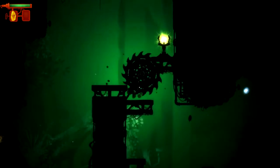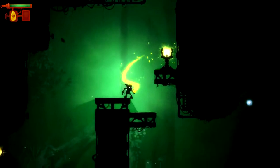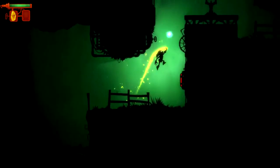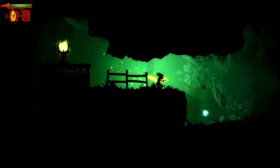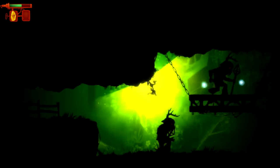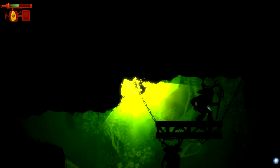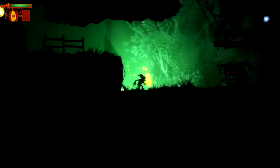Now we know: one, it's a bomb; two, jumping down there is a dumb idea. I think it's just a trap, so it doesn't do anything useful for us. All right, wait here. Now, how do we get past this guy?